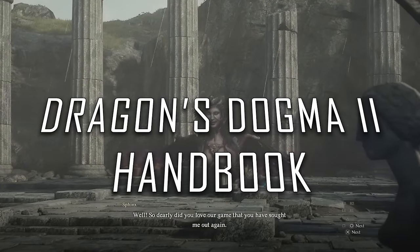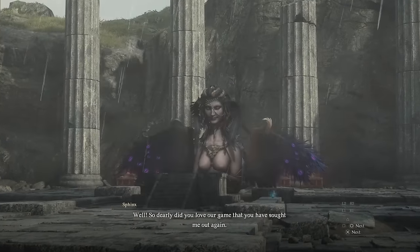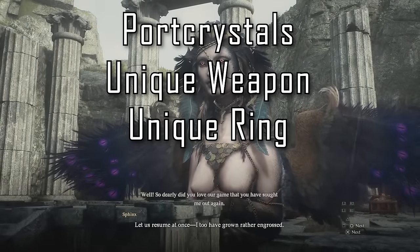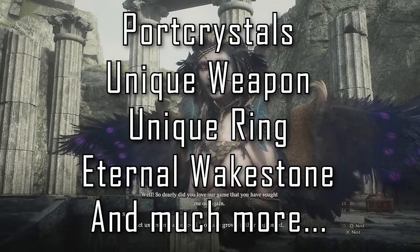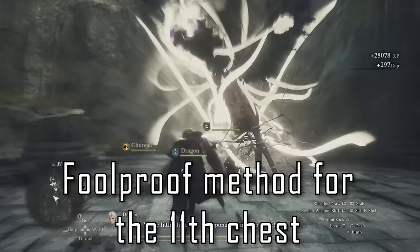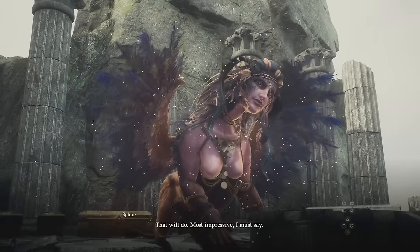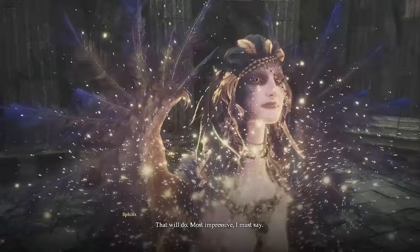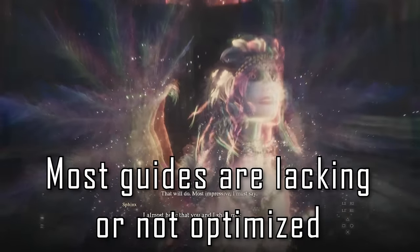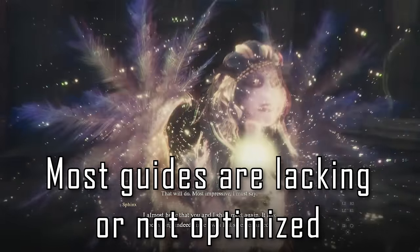Today I'll be showing you the most efficient way to complete all 10 of the secret sphinx riddles so that you can grab yourself some amazing loot and the full marks achievement while minimizing the amount of backtracking you have to do. This includes a foolproof method for obtaining the special 11th chest after completing all 10 riddles, which is easy to miss or mess up. A lot of existing guides out there are either incomplete, partially wrong, or misguided, and definitely inefficient as people rush to be first rather than correct.